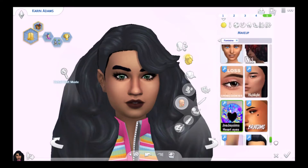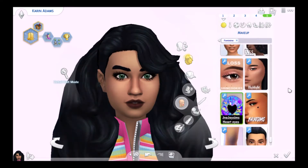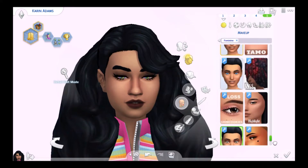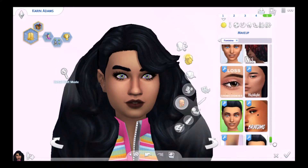You might have noticed I have these contacts on her — these are also in the face paint category. They are by Jano Joy Sims or something like that, and they are the heart eyes — the pupil is a heart. You have all these different colors varying from a bit more natural to very unnatural. These are so cool, I love it.